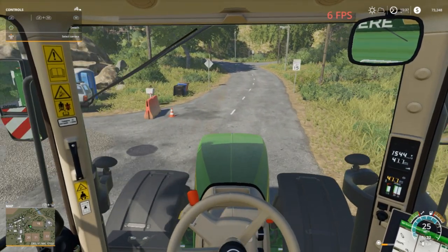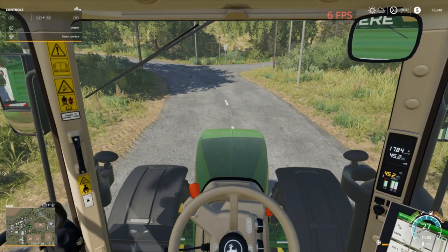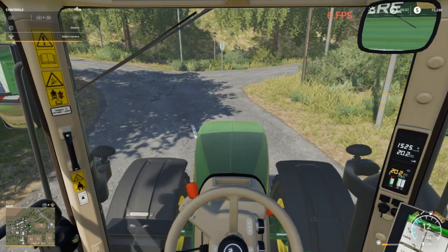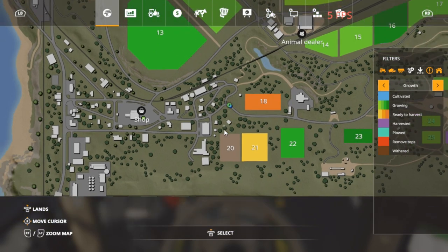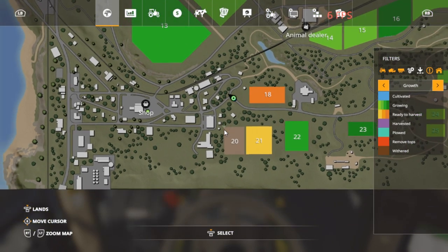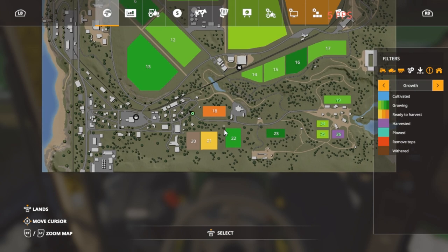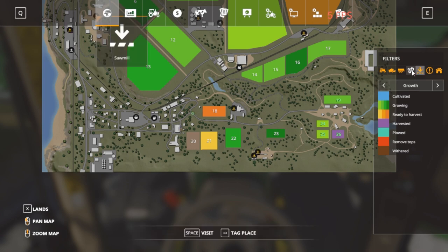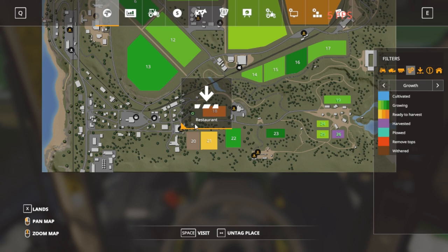I was hoping to get to the restaurant - I don't know if it shows on the minimap. Let me come to a stop and check the main map. I don't see it now - these click off for some reason. There we go - they were white and I had to check them. You can see we are flashing right here and that's where the restaurant is.